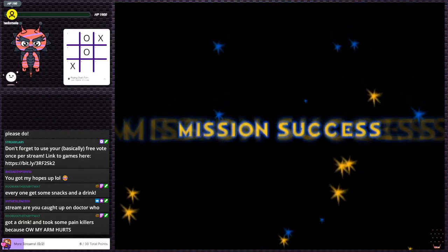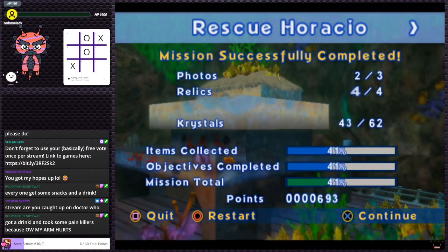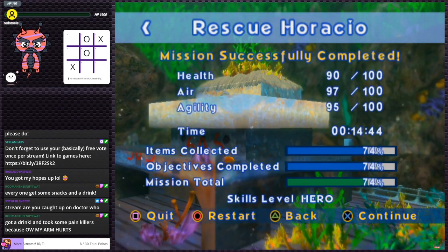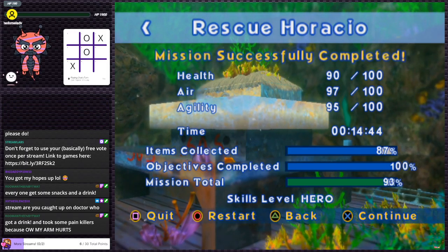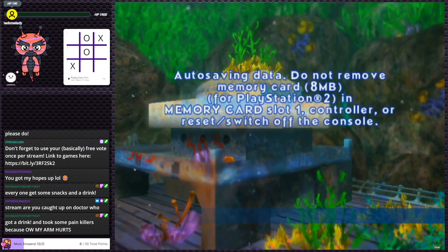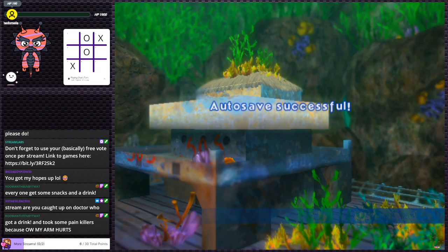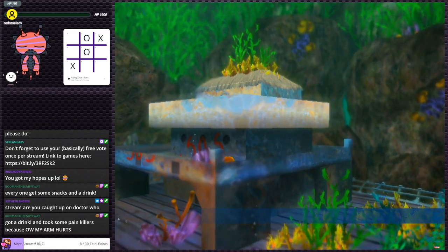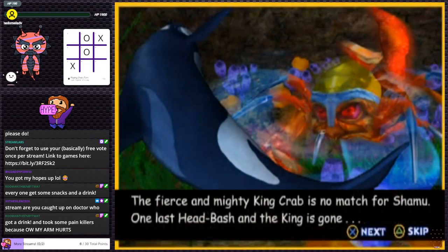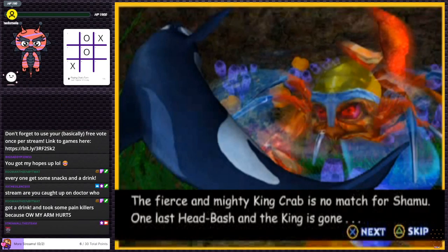We really did have to find all the crystals — that's what the problem was. If you didn't find all the crystals you couldn't leave that god-forsaken level. The fierce and mighty king crab Bow lives on forever in the form of our emotes — and the king is gone.